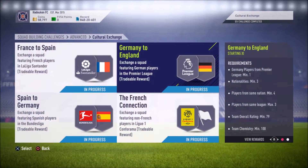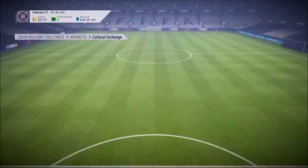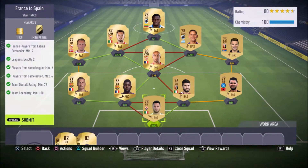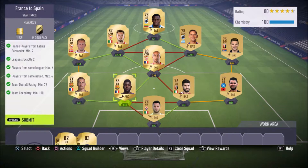We have France to Spain, Germany to England, the French Connection, and Spain to Germany. Let's take a look at the first one — France to Spain. You're gonna need at least two French players from the Ligue 1, exactly two different leagues, no more than six players from the same league, no more than four players in the same nation, 79 overall rating, and 100 chemistry. Yeah, you need 100 chemistry — no less will do. You'll probably need some guys on loyalty to complete this thing.